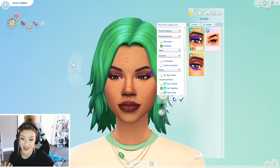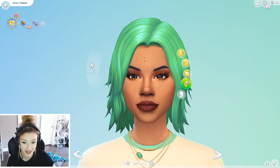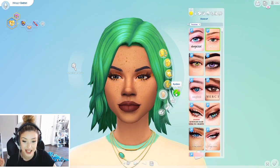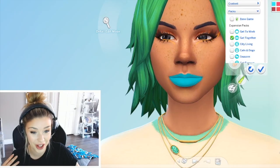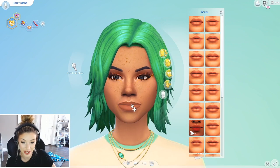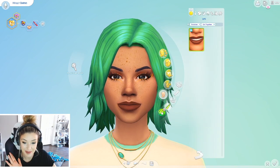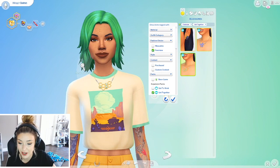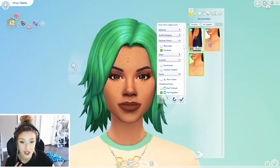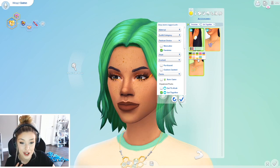Do we have makeup? We have this for Get Together, or we could do this. Honestly she kind of pulls it off. It looks a little strange with her skin detail but I kind of love it. I don't have any eyeshadow. I feel like this lipstick makes her lips look kind of weird, like it's melting off the sides or something, but I guess we're going to go with that. Do we have any accessories? We can go like that — it kind of matches what she already had. We can't really see her earrings but we'll put them on. We'll give her the green ones.